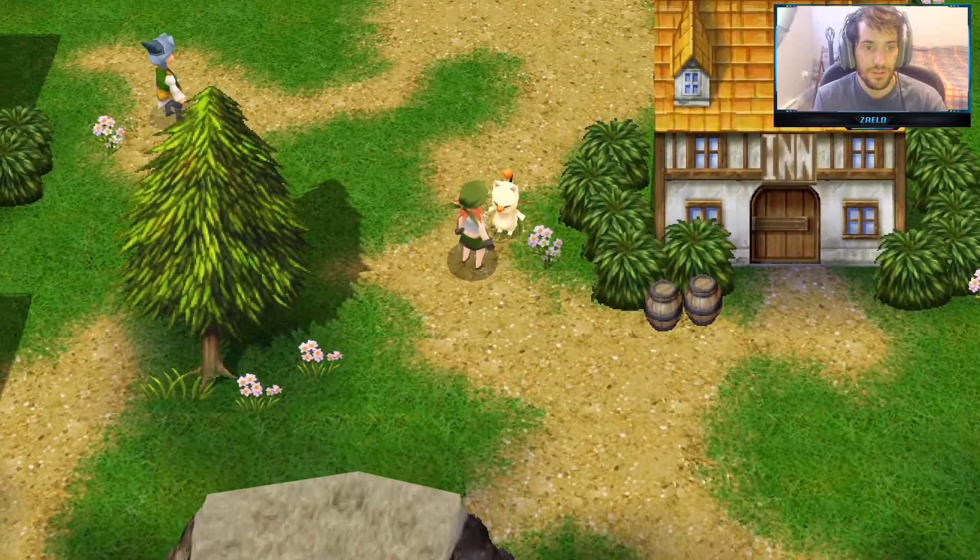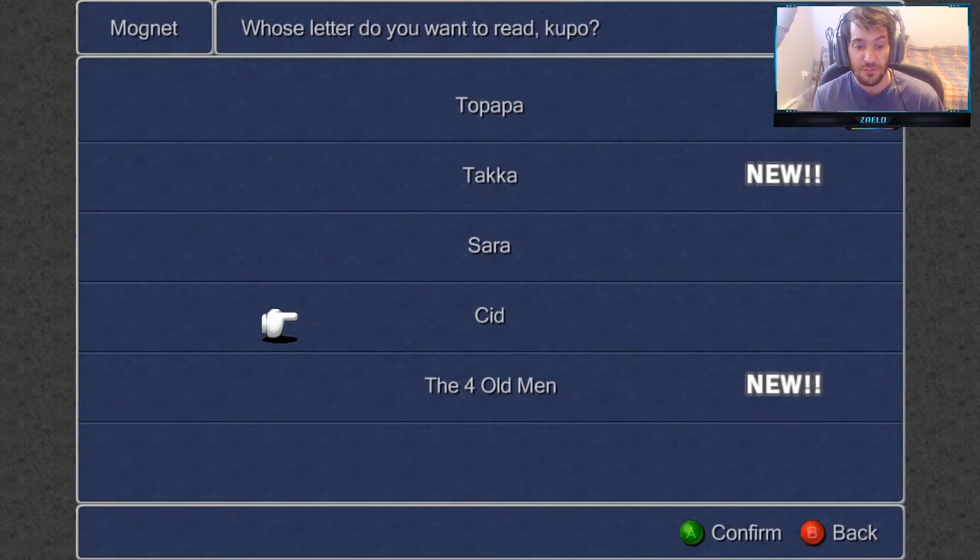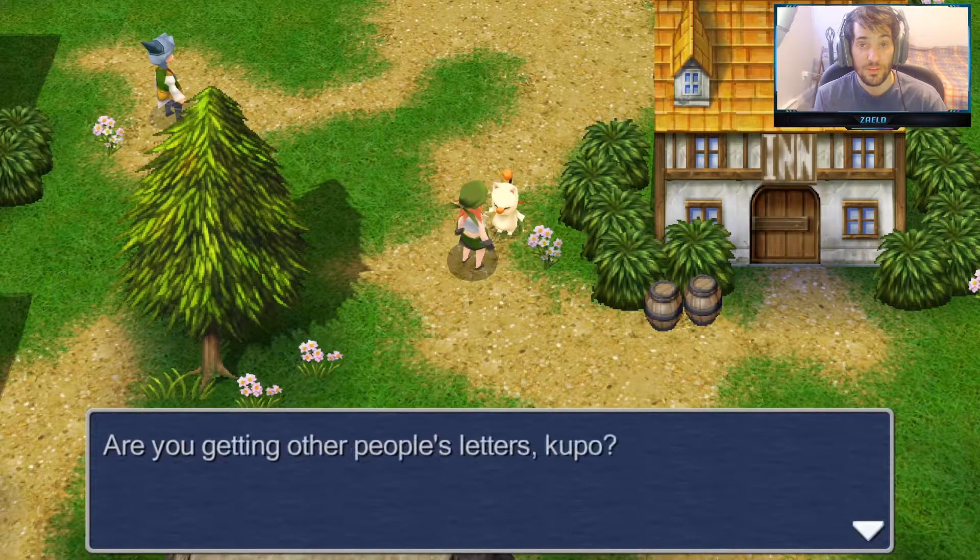Let me check the moogle here to see if Cid has left us a letter yet. No — I think we need the Eureka Key first before we can get a letter from Cid, so I'm still gonna wait on Cid before we get the ultimate weapon.